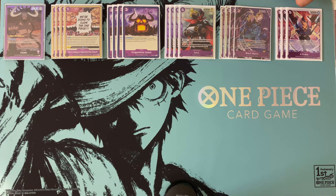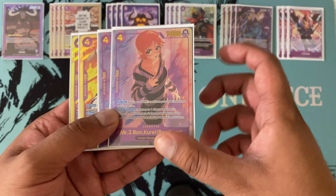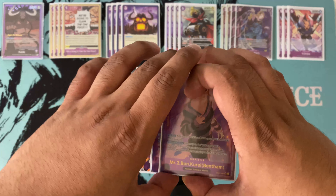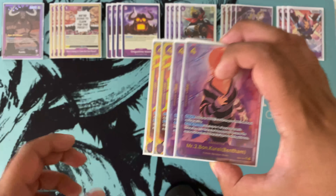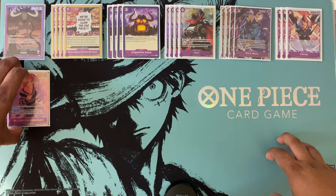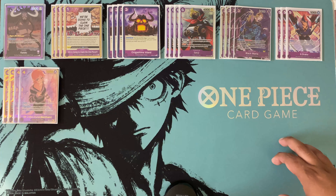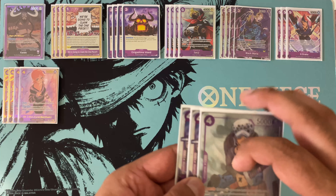Next, we're running four copies of Bon Clay. He provides nice ramp and can copy the attack power of one of your opponent's characters. We're not obsessed with the copy effect — ramping an active don is really great on its own. But if your opponent is dropping high-attack characters, Bon Clay swings can help pressure and take them out, which is pretty useful.